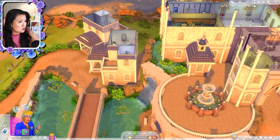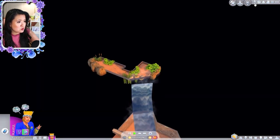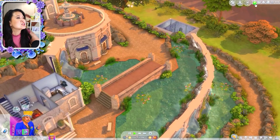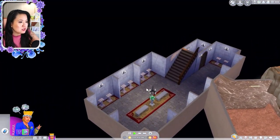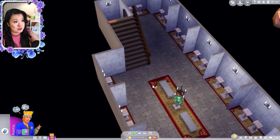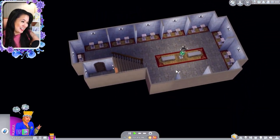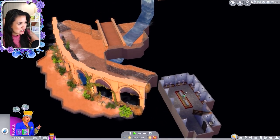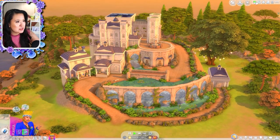And then the lower level — it looks like we have a crypt here. So you can put the ashes of your royals here. And I think that's it — yes, that is it. Oh my gosh, again — it is beautiful.